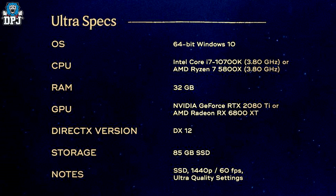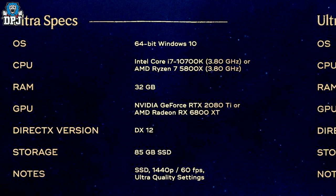Ultra specs: OS is again Windows 10 64-bit. CPU: Intel Core i7-10700K at 3.8GHz or AMD Ryzen 7 5800X at 3.8GHz. RAM: 32GB. GPU: Nvidia GeForce RTX 2080 Ti or AMD Radeon RX 6800 XT. DirectX: DX12. Storage: 85GB, SSD required. This runs at 1440p at 60 fps on ultra quality settings.